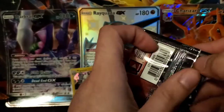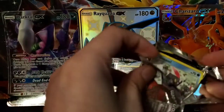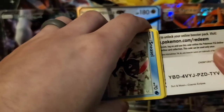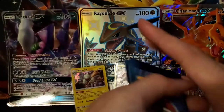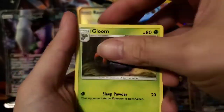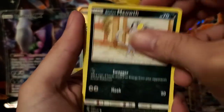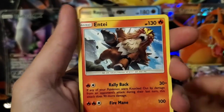Last pack! Hopefully we get something good on this one. Either way, we still got some pulls — we didn't do too bad. I don't think I have any of those cards whatsoever. We got a Lightning Energy, Zangoose, Gloom, Cryogonal, Sneasel, Spheal, Alolan Meowth, Ralts, Passimian, Trapinch. And we got an Entei!